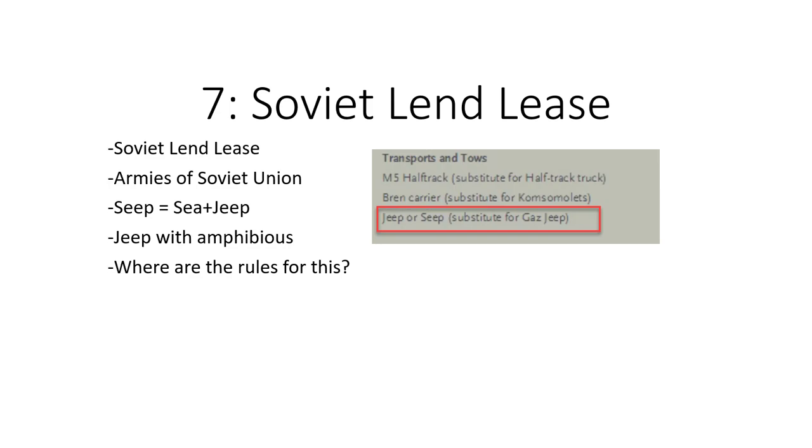The other thing I dislike about the Lend-Lease rules is the Bren Carrier. There's a lot of language where Bren Carrier is used interchangeably with Universal Carrier. Especially, there's a Universal Carrier Late War used in one of the Italy's Soft Underbelly books — are you supposed to be able to take that as a Bren Carrier? That's caused discussions in a lot of groups, so the Lend-Lease could be cleaned up, especially if we go to version 3.